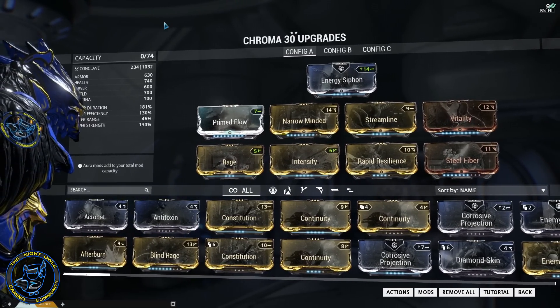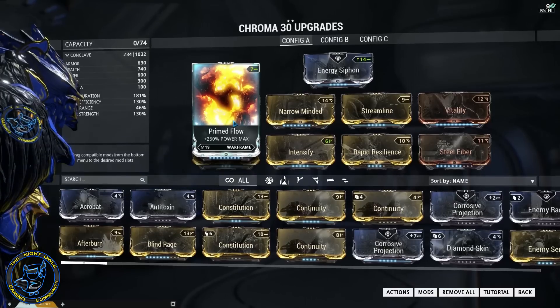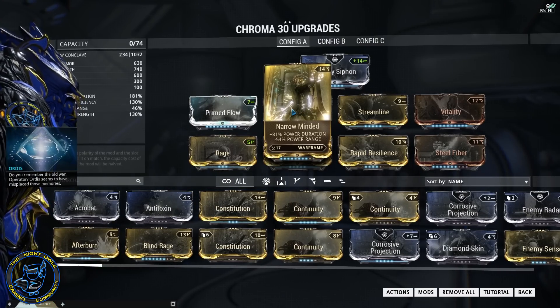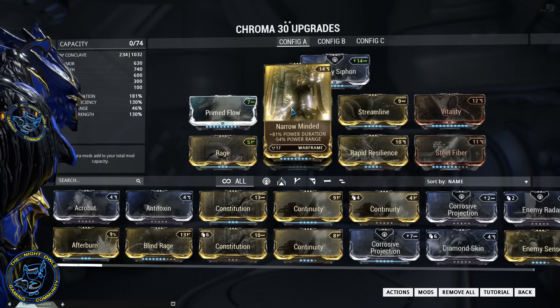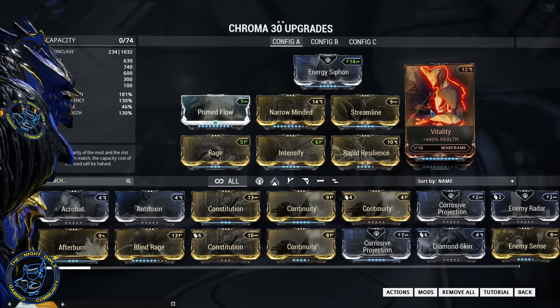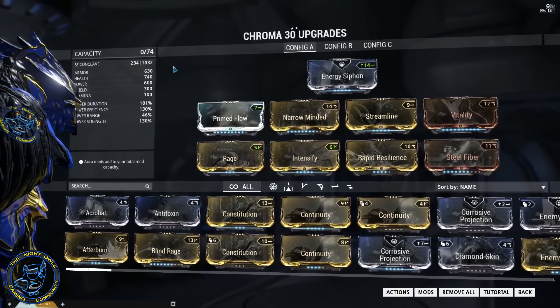I had to use Energy Siphon and Prime Flow is a necessity to have as much energy pool as possible. I'm running Narrow Minded at 81% duration with a 54% negative range penalty, but I'm not worried about range here — Elemental Ward is the only thing range affects, and it just becomes a solo-focused AoE effect. I'm getting 45 seconds on Elemental Ward and Vex Armor so I'm not using much energy there. Streamline gives me 30% energy efficiency, and Vitality is maxed out giving a 440% health increase for 740 health.